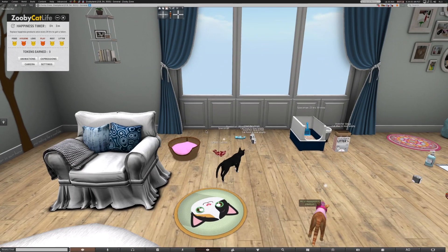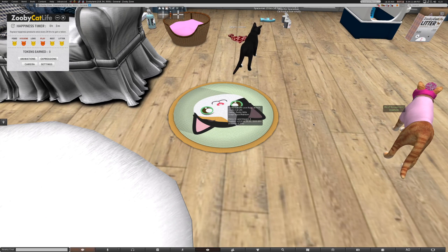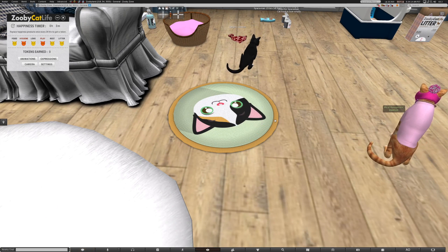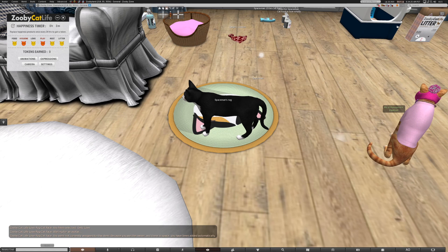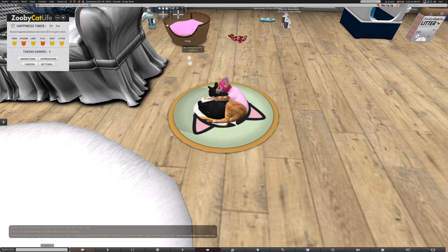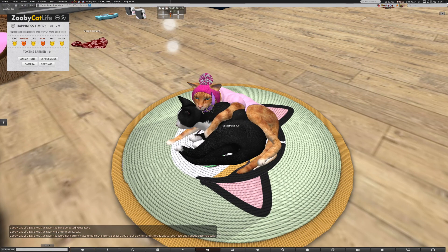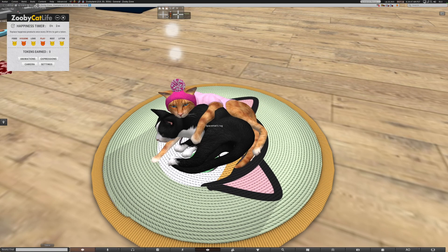We have a couple more things. This is called the love rug. Both of us can use this rug together — the person it's assigned to gets care, but we can both share it. If I go here and sit and select gets love, it puts me in position. Now if she goes on the rug and says gives love, we're both hugging — she's now giving love. That means I get the stat boost because she's giving me love, and together we can share this rug and just be happy cats.